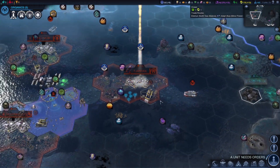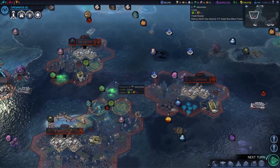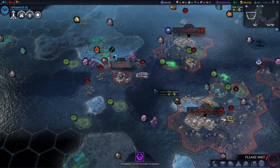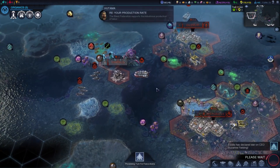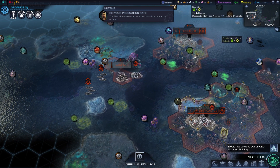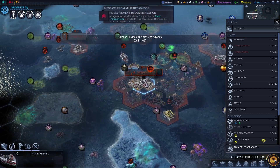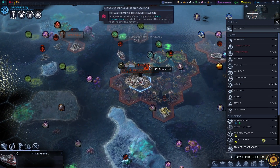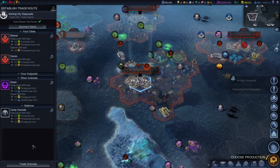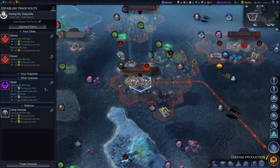I dropped the solar collector there because it would cover three basic resources — tiles you're always going to work, so you get more energy there. However, you really want to get the solar collector to actually cover the tile your city is in, because I believe it gives you like a plus 20% energy boost if your city is covered in the radius of your satellite. So you always want to do that if at all possible.